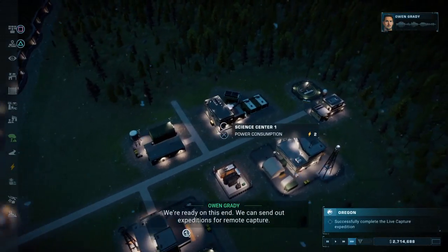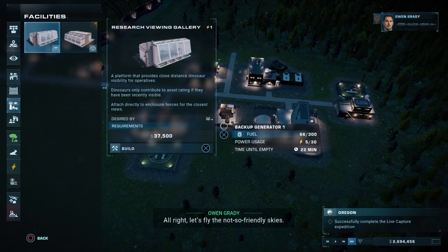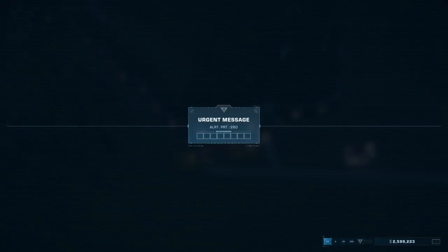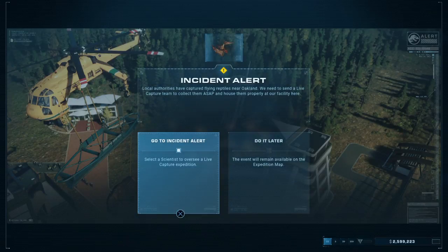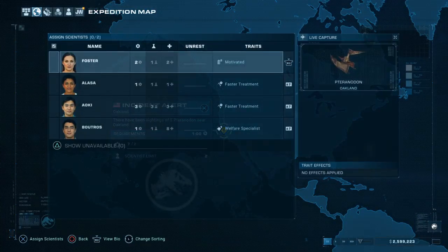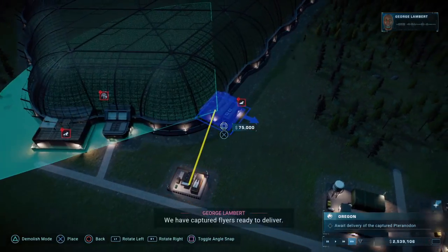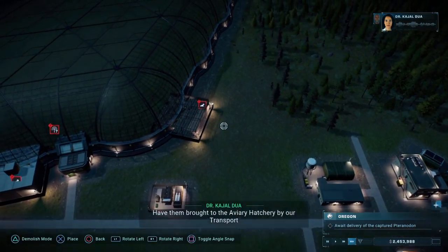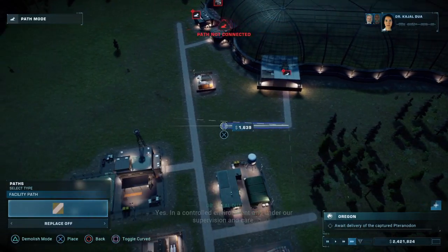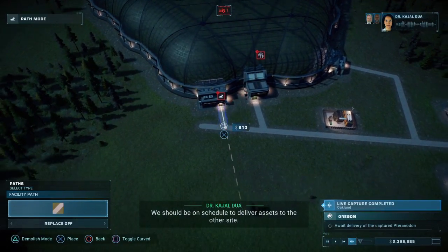We're ready — we can send out expeditions for remote capture. These creatures can cover a lot of ground from the air, so we should snap to it. Let's fly the not-so-friendly skies and get an aviary viewing gallery in. Captured flyers are ready to deliver — the aviary hatchery will release them into the domes in a controlled environment under our supervision and care.